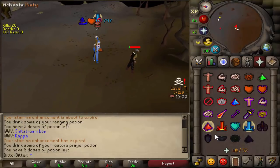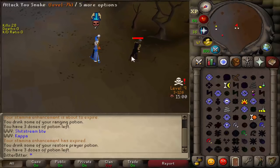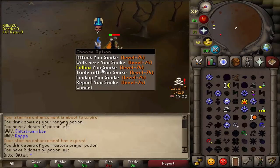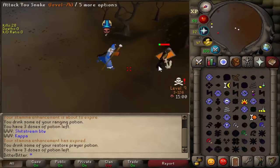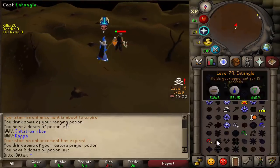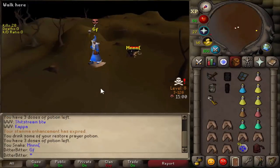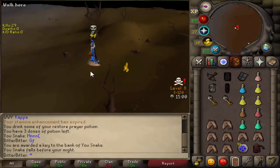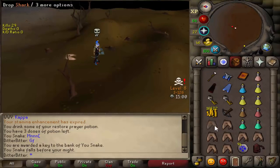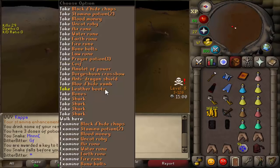Yeah, I think he's out of food. Hopefully he had emblems on him. Oh, he still hasn't died. Another zero. Guess I'll just fire wave him one more time. He's not moving - snare him again. I'm catching like every freeze on him, his mage must be so low, like no mage defense. Good fight. Cash stack - 16k. Rune crossbow as well, that's 15k there. That's a decent kill. Black d-hide's like another 30k with the vambs.